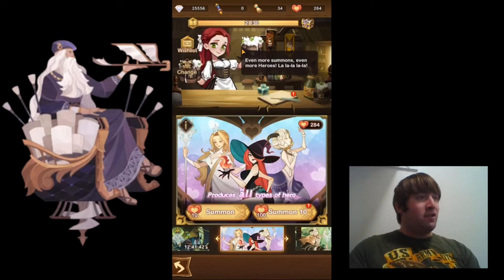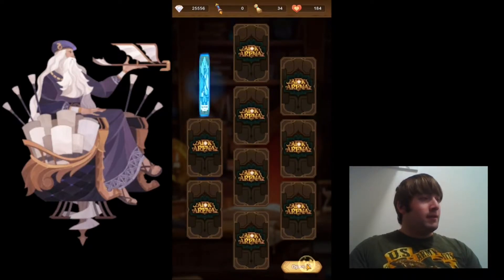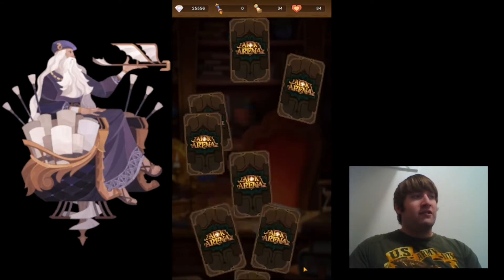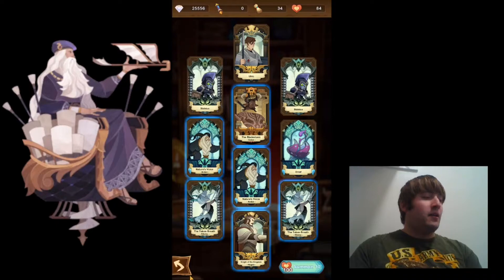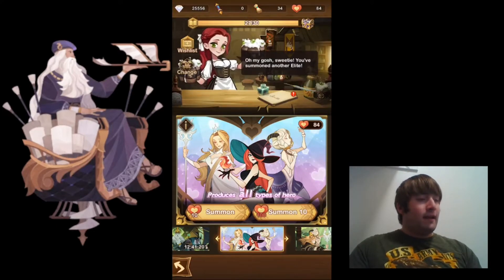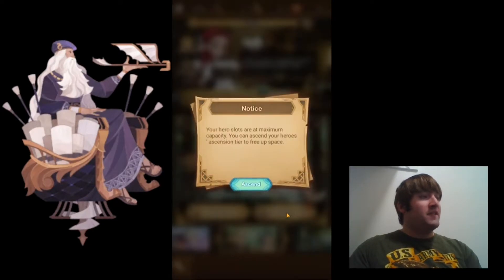Now I'm going to move on to the friendship summons. I have 284 friendship summons here. The chances of getting an elite hero here are much lower than in the regular summons, so I'm not really expecting a good elite hero. And yeah, I didn't get an elite hero. I guess next I'll go ahead and do the normal scrolls.